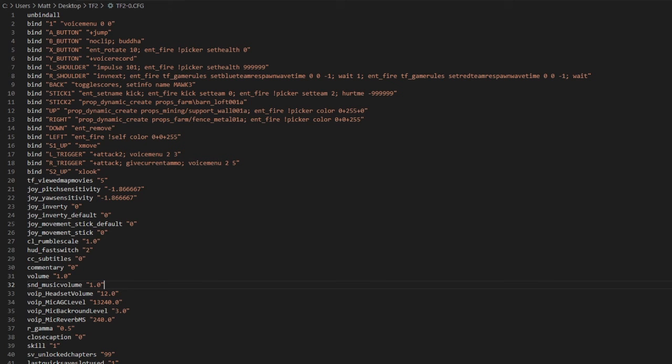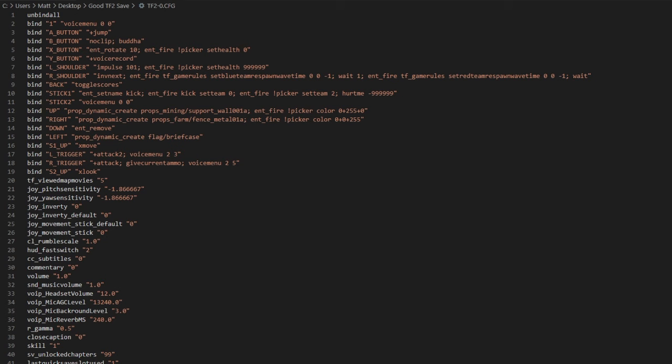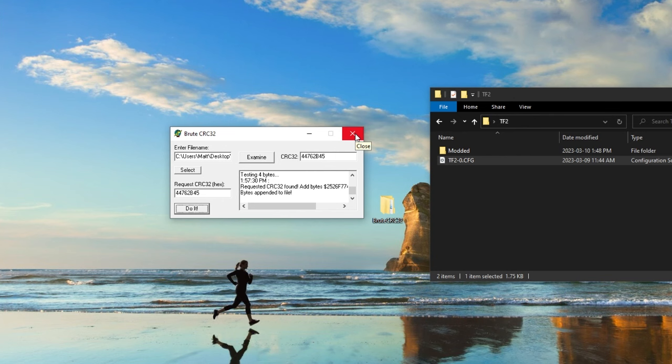If you'd like, my code will be in the description. All you have to do is basically the same thing as the TF2 Modding Dojo — copy and paste it into the text editor and you're all set. Once that's copied over, make sure you save the file but keep the program running, and go back to BruteCRC32. Now remember that hex code I mentioned earlier? Copy that over to the bottom-left window and click 'Do It.' It'll freeze for 5 to 10 seconds, then prompt you to make the change — hit yes, and it'll say successfully completed.